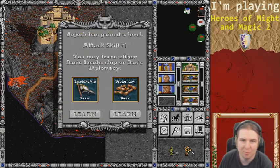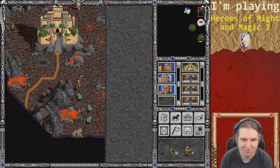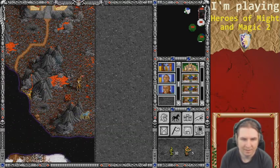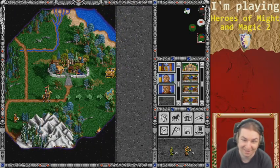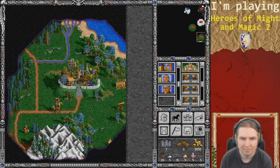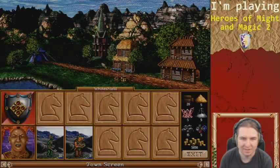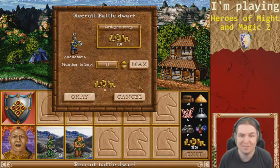Leadership or diplomacy? Diplomacy is tempting but I'll take leadership — might as well earn those extra moves. I was tempted to just rush everything, but that might not be the way to go. What can I get from White Shield? This town may not be upgraded to a castle — that's horrible.